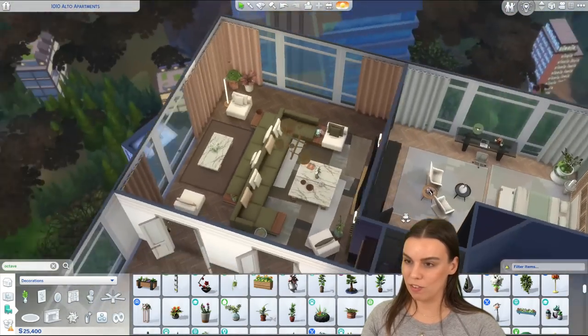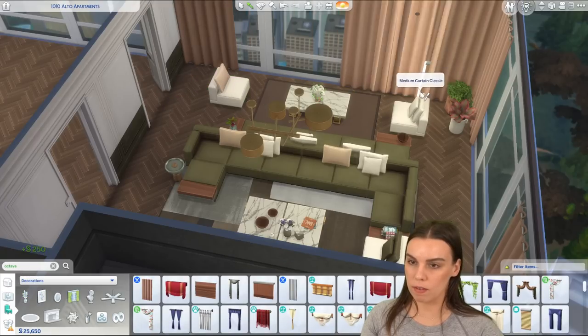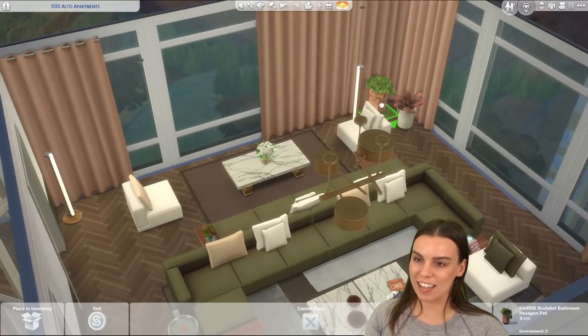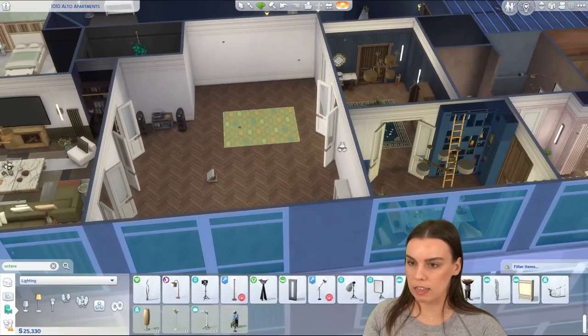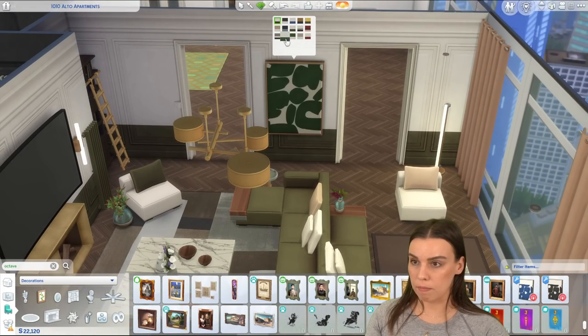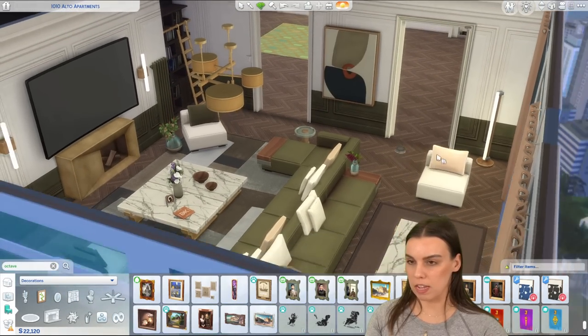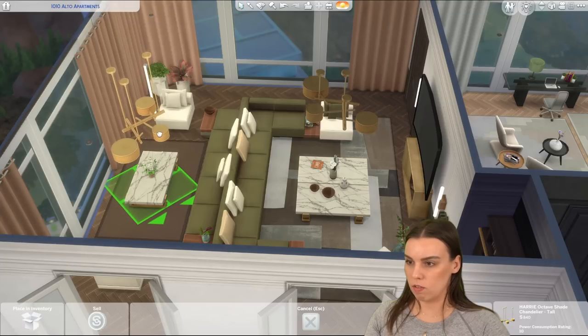This is such a stunning lounge room. It does use up a lot of the space, which could be a little too cluttered for some players - you could just get rid of this back area. But it's just so nice for the Sims to be able to sit there and look at the view if they don't want to watch TV. I feel like this could be a great spot for one of the paintings. Let's do the orange - just that little bit less intense than red. I also like the idea of having a lower light here and a higher light there - that looks kind of cool as well.